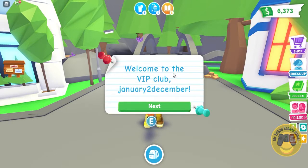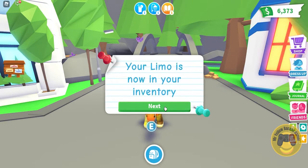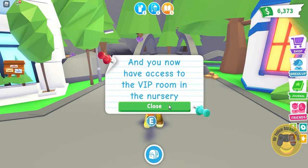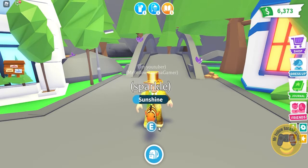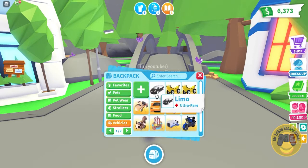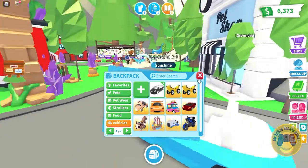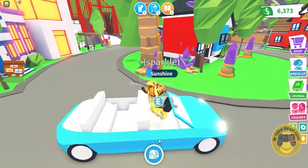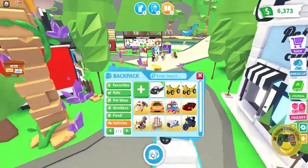It says: 'Welcome to VIP Club, January to December' — that's my name! 'Your limo is in your inventory and we've added 100 bucks to your account. You now have access to the VIP room in the nursery.' Let's see our vehicle — oh wow, I think it has color!